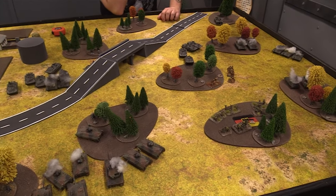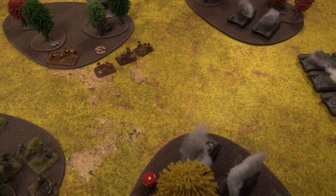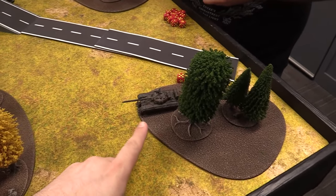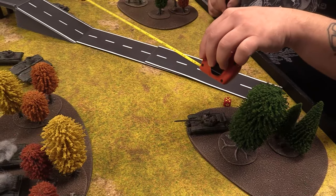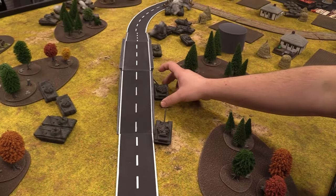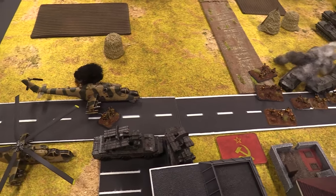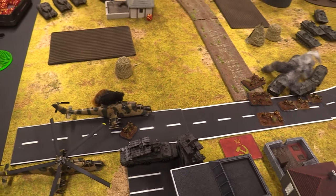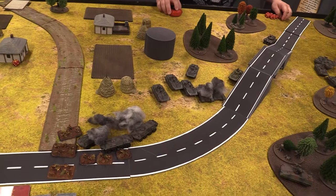Soviet turn four. Trying to unpin the infantry — nope, they stay pinned. Morale check on a tank — rolls a one but stays on the six. Lads on the other side fail to unpin. We do a last stand check — and he's gone. Another infantry team unpins successfully. Now getting the rest of Soviet movement going — showing the central blob as I start to surround it.